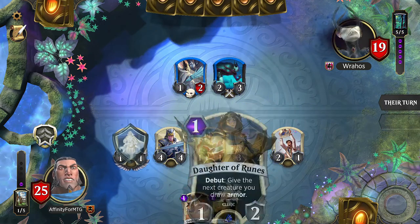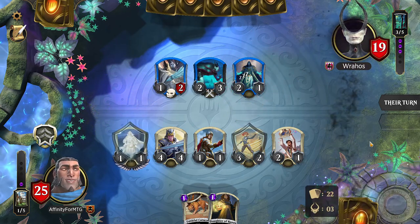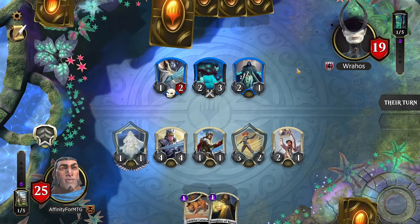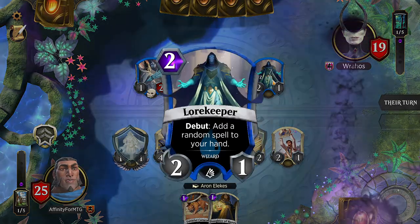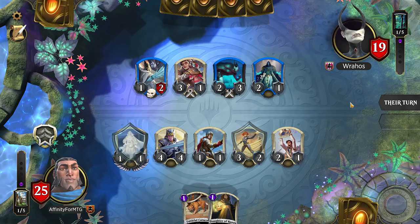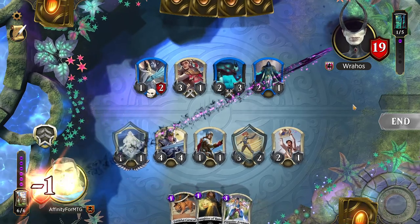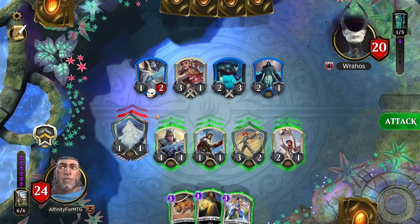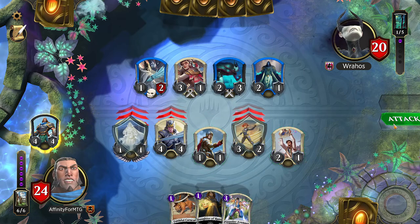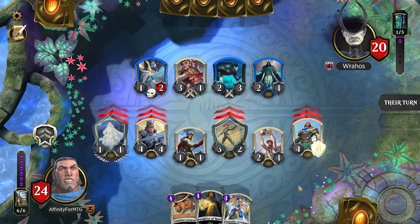Next turn, very likely we get a Gideon again. How many nightmares do we have? We have two — not a big deal. Going to have three. They attack with a 2-3 — I definitely block and kill it. This thing will double nightmares. I'd probably still kill it just to get it off the battlefield. There's a drain. Let's attack with these — the 2-1 isn't necessary to attack with, so we'll just attack like so. I want to make sure I have creatures on the battlefield next turn so I can get this Gideon out again.